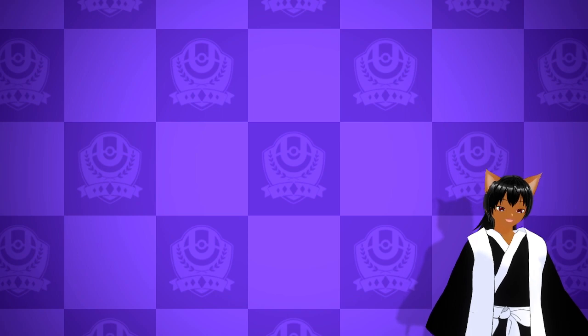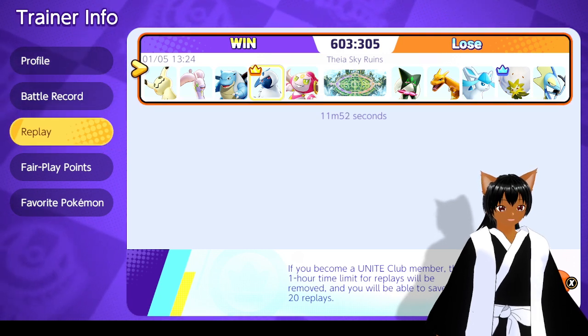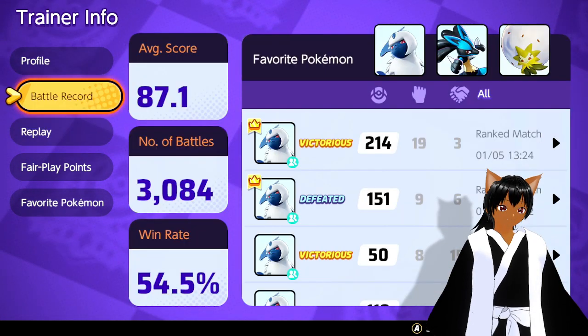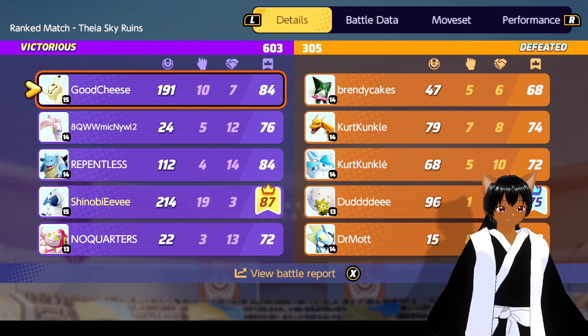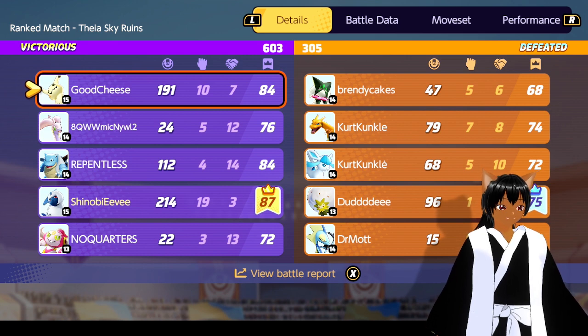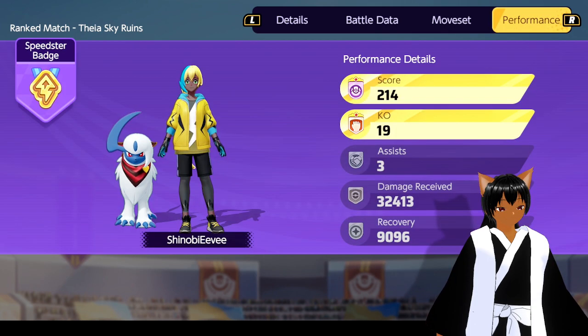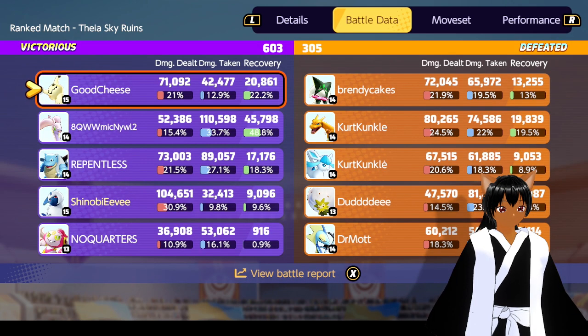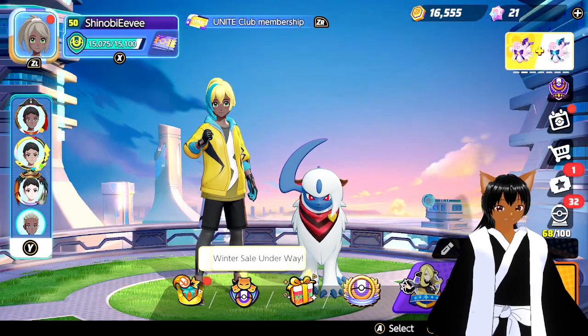That's pretty much the match in a nutshell. Let me know if you guys want to see more of these — I just wanted to show this because I haven't played Absol in forever. When it comes to Absol, you don't see a lot of players because he's really susceptible to crowd control and burst. But if you play him right — go after squishy targets, stay away from defenders, let your teammates handle them — it works out. We MVP'd with 19 kills, 13,140 damage. Our score was 214. That's going to be it, hope you guys enjoyed the video — peace!